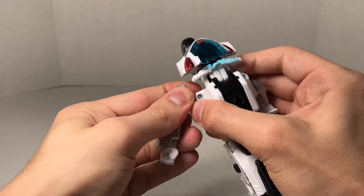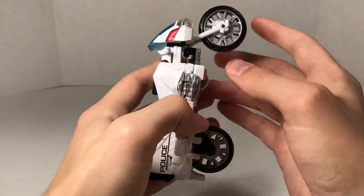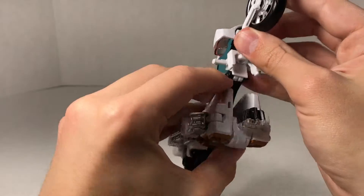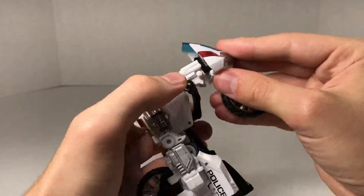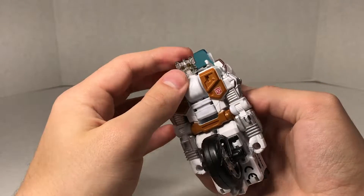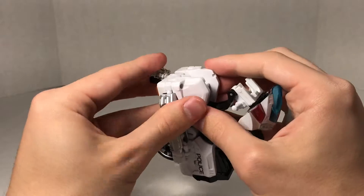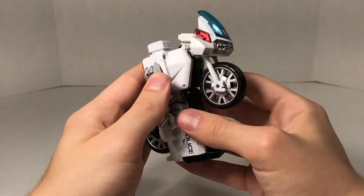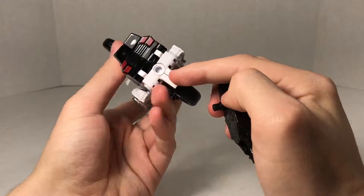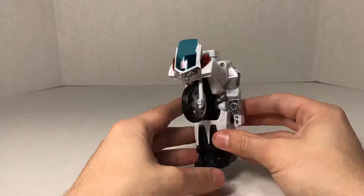That all fits together, and we repeat that on the other side so it all collapses. Then we take the front of the motorcycle and have these tabs peg into those holes, rotate it, and collapse it down. That locks into place very nicely. We take Groove's head, rotate it, untab it to get enough clearance to flip it around properly. Then take the hand-foot gun, flip what will be the heel out, stick it into the bottom of the vehicle, and boom — you've got the leg mode of Groove.